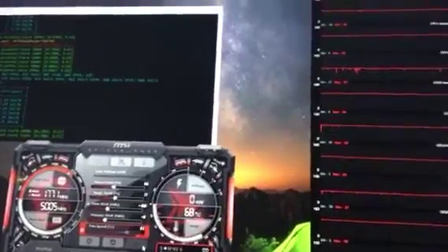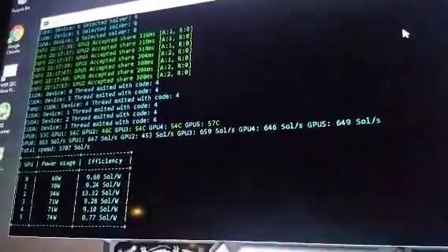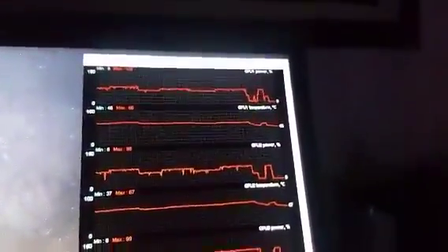Talk about getting a number! One thing you also have to sacrifice if you increase the power limit would be the efficiency of your rig. Now just to show you what I mentioned earlier, this happened when I set the overclock at 125. As you can see, it's not working properly — that's a screwed up graph.